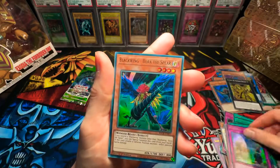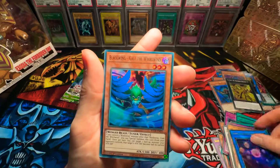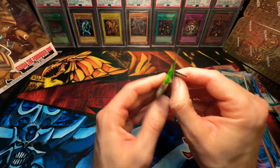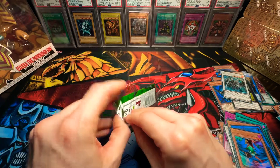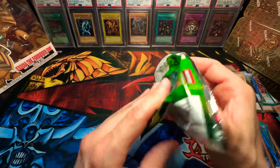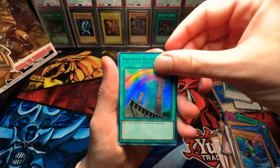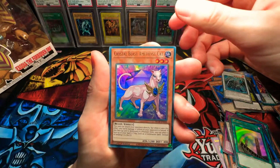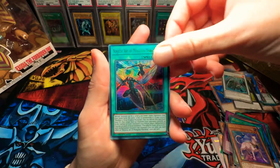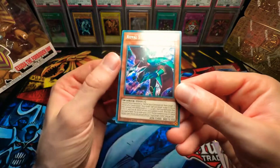Amazonas Hot Spring. Blackwing Bore of the Spear. Heretic Seal. Blackwing. And Doom Kaiser Dragon again. Last pack of this booster box, guys, then we have one more. Rainbow Bridge. Crystal Beast Amethyst Cat. Ninjutsu Art. Crystal Skull. And Royal Straight Slasher — beautiful card.